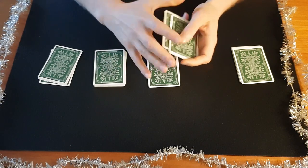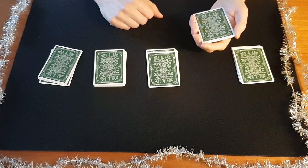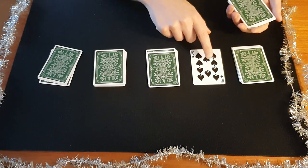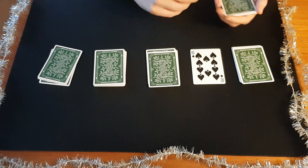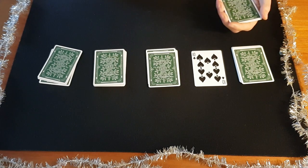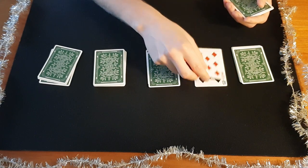You turn around and tell them they're going to deal the cards face up one by one, and they're going to remember what number their card falls on. When they deal the first card, you look at that card and remember it, then turn around. So you look at this, remember it, and repeat it in your head over and over — the 10 of spades, 10 of spades — and they keep dealing just like this.